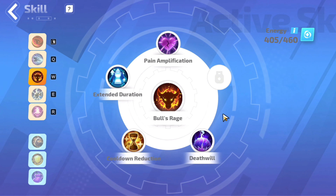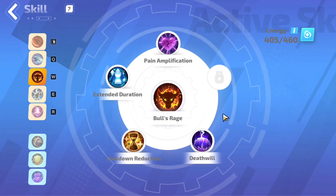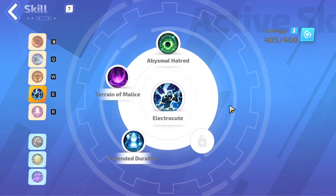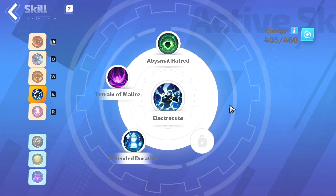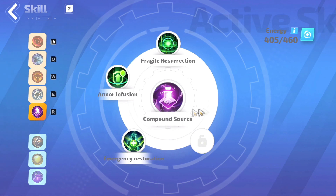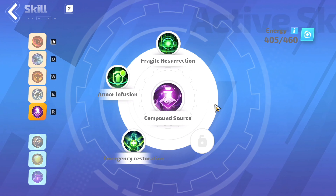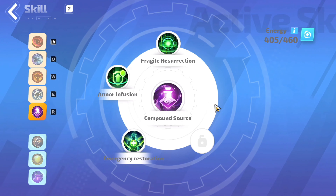The third skill is Bull's Rage — slot in Pain Amplification, Cooldown Reduction, and Extended Duration. The next skill is Electrocute — slot in Abysmal Hatred, Extended Duration, and Terrain of Malice. For the last main ability, Compound Source, slot in Fragile Resurrection, Emergency Restoration, and Armor Infusion. For the extra 3: Fearless — select Restrain, Precise Elemental Resistance, and Electric Conversion. Auto Defense — select Stone Skin. Dead Pact — select Bloodthirst, Mania, and Fixate.